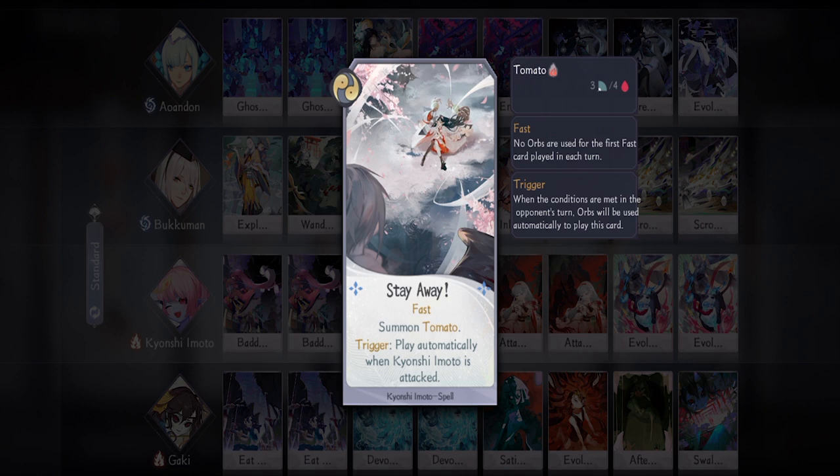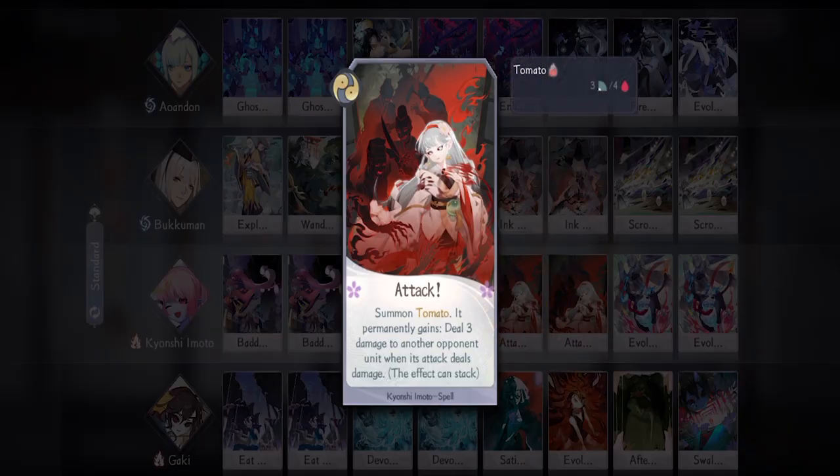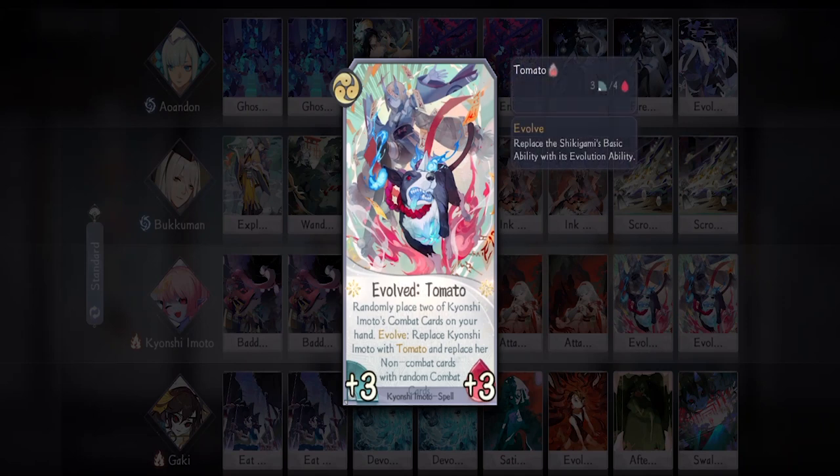We have one Stay Away — just in case you need an emergency blocker or attacker; you don't really need to pay attention to the trigger effect because that rarely comes up. Then we have two Attack — before you evolve Imoto, try to activate at least one of these because it will help you deal more damage. If you manage to activate two, it's pretty much over for the opponent's Shikigami. Then we have two Evolve — this is what makes Kyonshi Imoto really powerful because she will turn into Tomato, and on activation we also get two random combat cards.